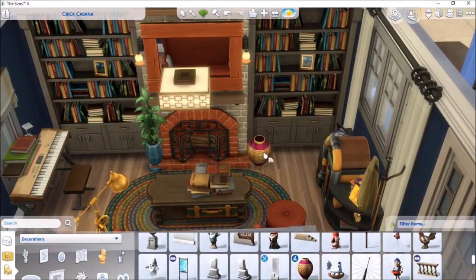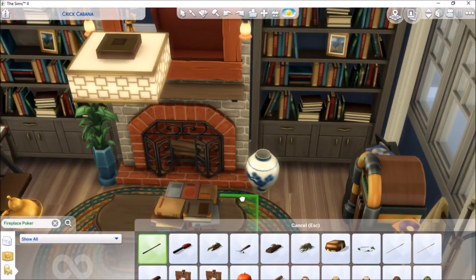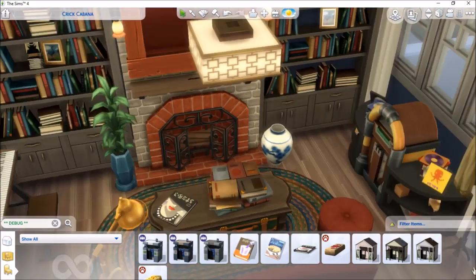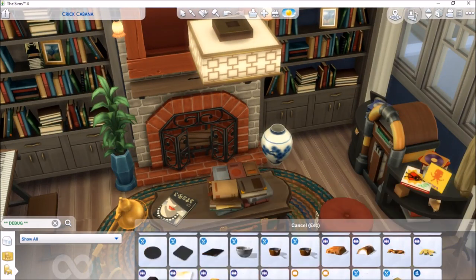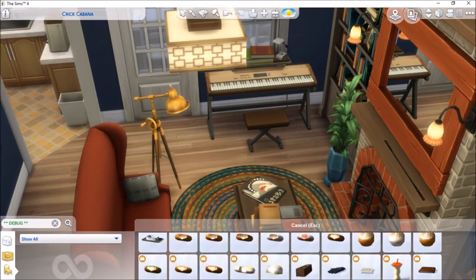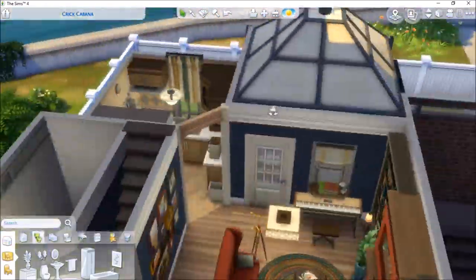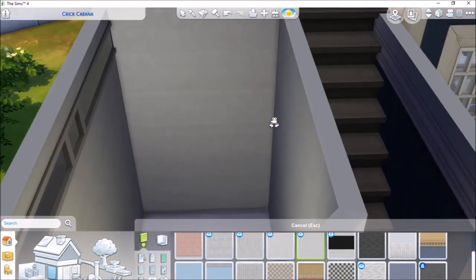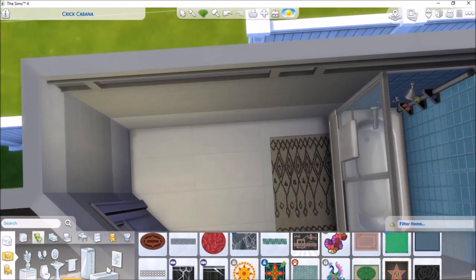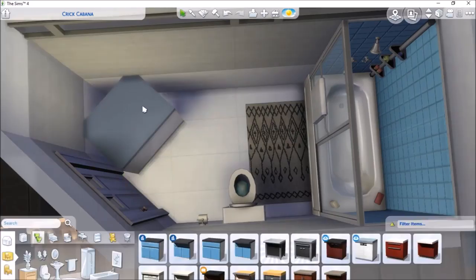I really like some of the new items that came with Cats and Dogs — they're very cool. Also through the debug cheat you can get book items that Sims can actually use. However I rarely use these as decorative items because if you have a tidy Sim they'll just pick up those books and put them back in the bookshelf, which is so annoying when you're trying to do immersive decoration.